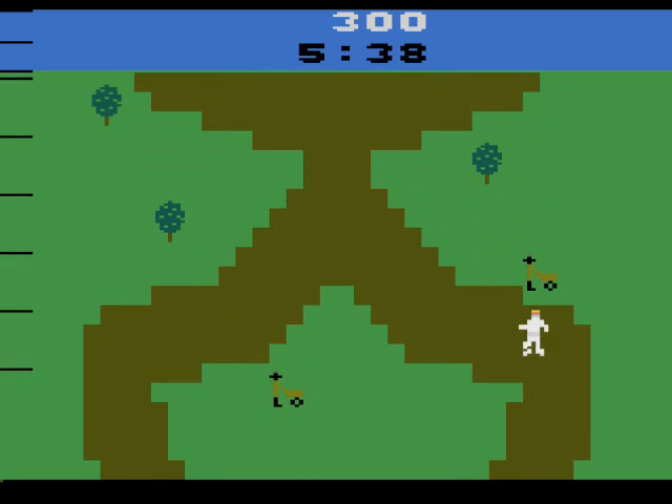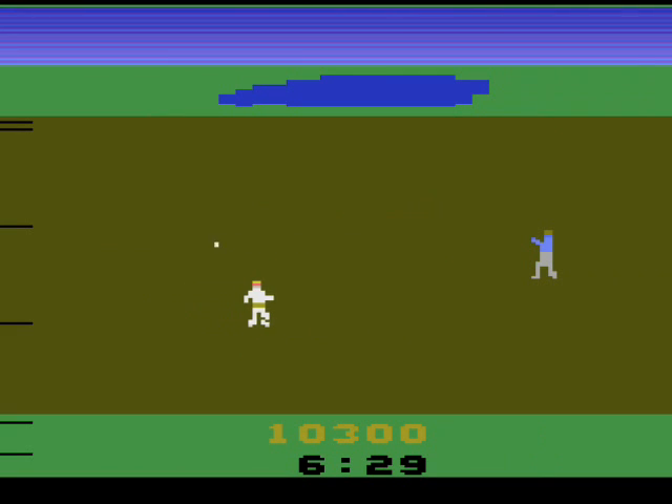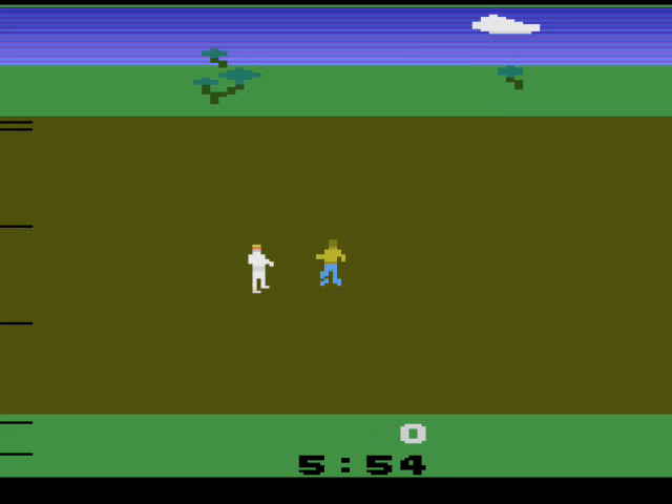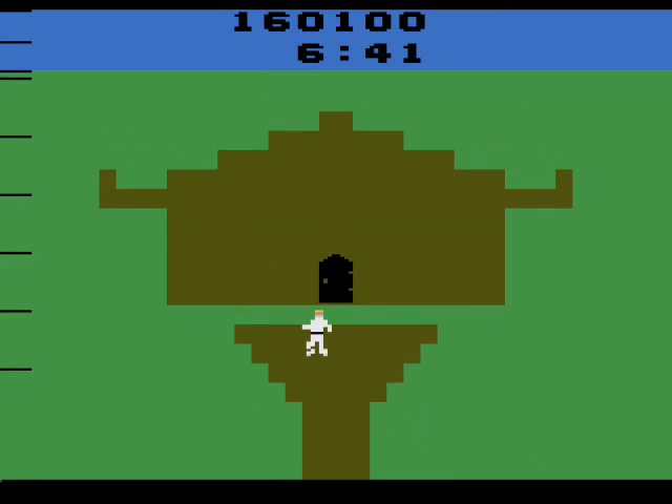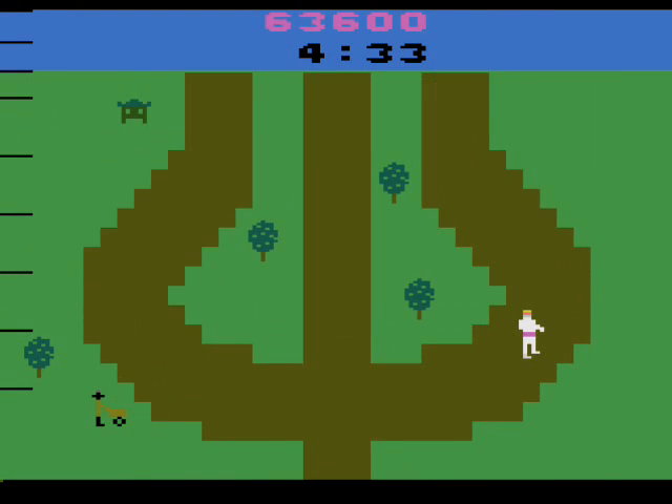There are two main screens: the map screen, which you'll use to navigate Chuck to the monastery, and the fight scenes where you'll have to engage in battle with one of the ninja's minions when you get ambushed. You'll start out as a white belt and rank your way up to black belt as you defeat more enemies. After white belt, there's orange, green, purple, brown, and black.